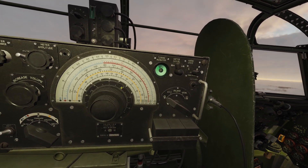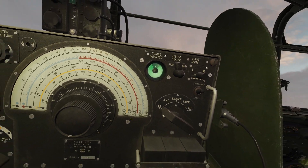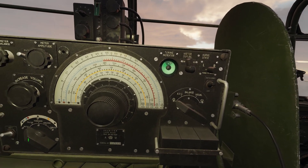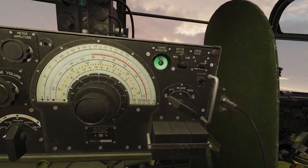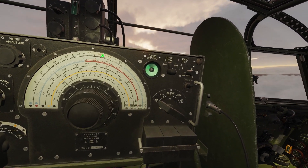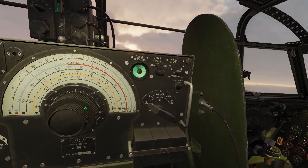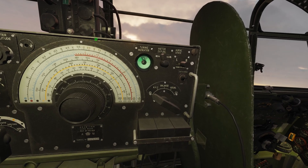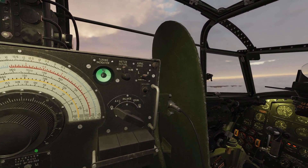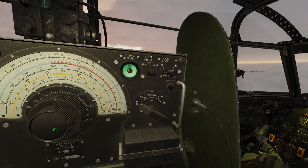Then, let's tune into the BBC — BBC Home Service, 668 kHz. That's on the black scale. First, you've got to select the black scale with this switch over here. Then turn the needle to 668 kHz. If you turn this knob, the needle moves fast. If you turn this knob, the needle moves slowly — that's your fine-tuning knob. And there we have the BBC Home Service. Still a bit of static — that may be better.